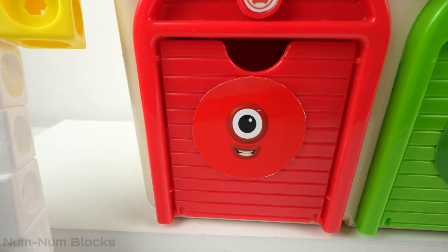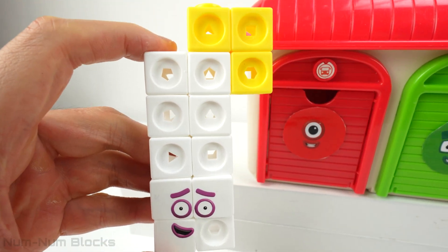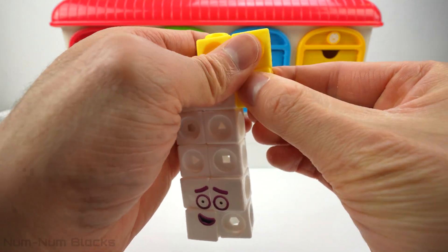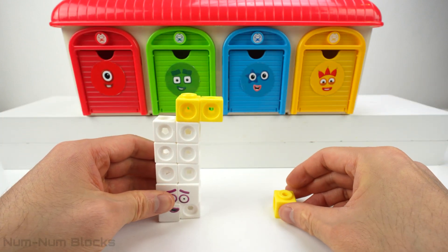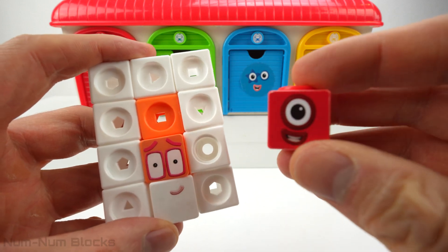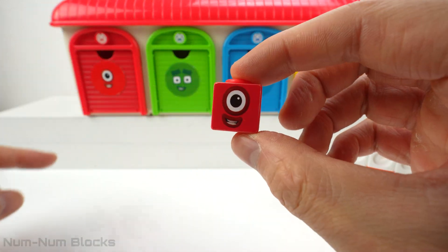Let's check out the first door. It's one. Let's take one block from 13 — let's take this one. Do you know what 13 minus one is? Look, we have 12. 12 plus one is 13. Let's put one in the red door.